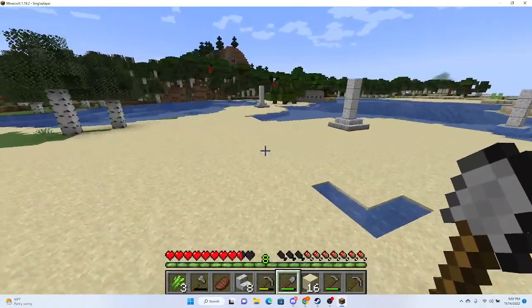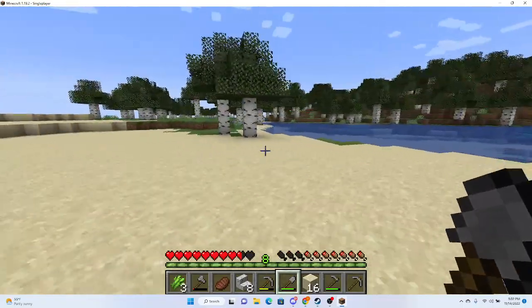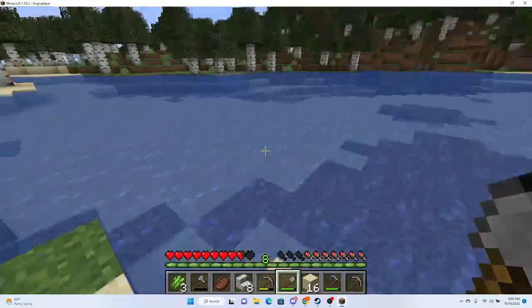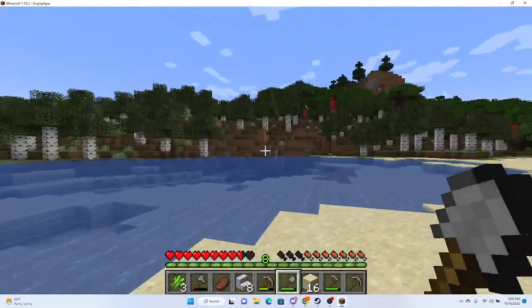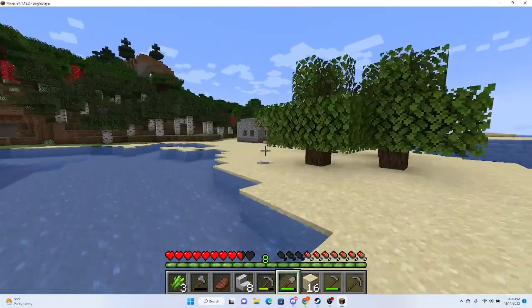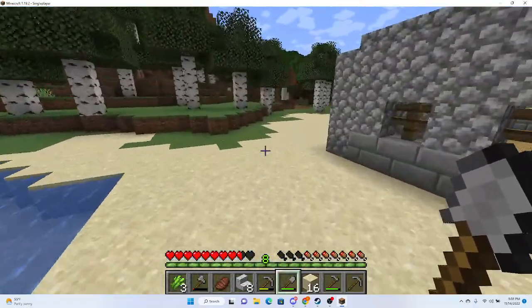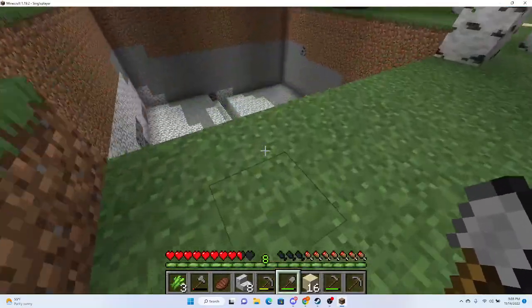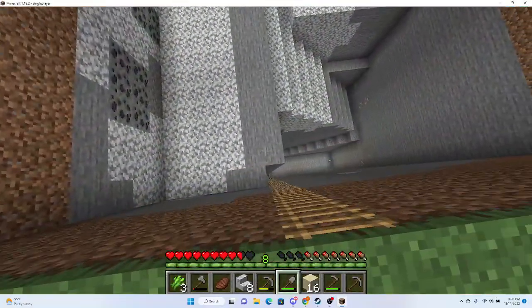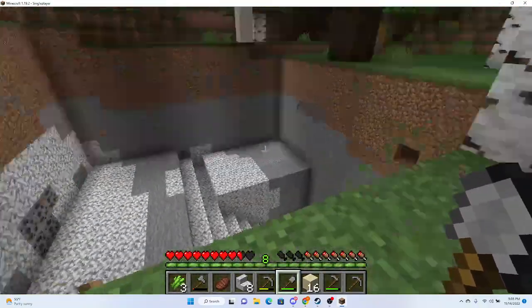I should probably explain one of my ideas. This will sort of be the entrance hall area. I do plan to drain this lake here, and then everything this way will pretty much be leveled and turned into a giant pit. The next thing I'm going to work on is actually going to be expanding this area by a bit.